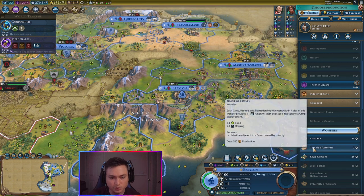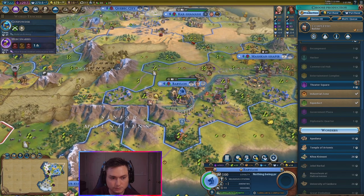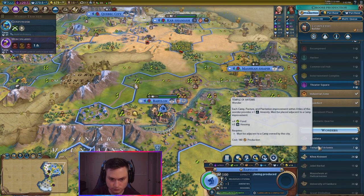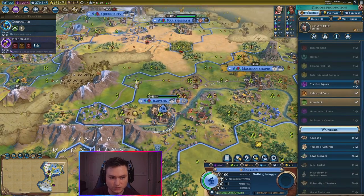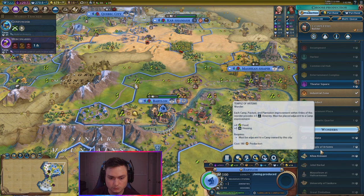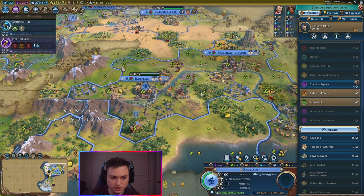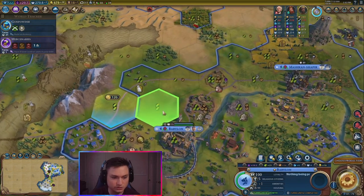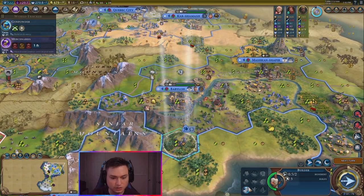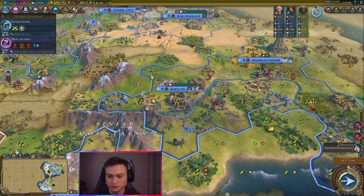Now we can keep the theater square — Temple of Artemis. Each campus, pasture, or plantation within four tiles gives plus one amenity. So there's a camp here, pasture here, pasture there, and a plantation. Plantation would be here — one, two, three, four — that's within four. So let's actually do the Temple of Artemis. That'd be actually really good. And then we want to chop out this rainforest, I believe, and then we can get that in a couple turns. That's pretty cool. Rapa Nui — we are no longer suzerain of anymore. Good to note.